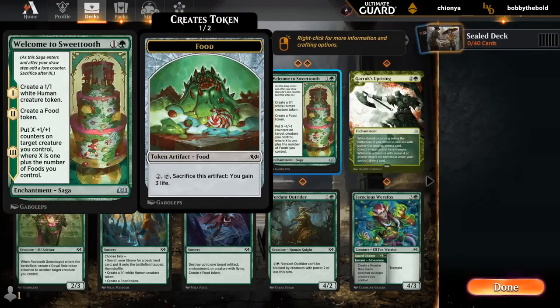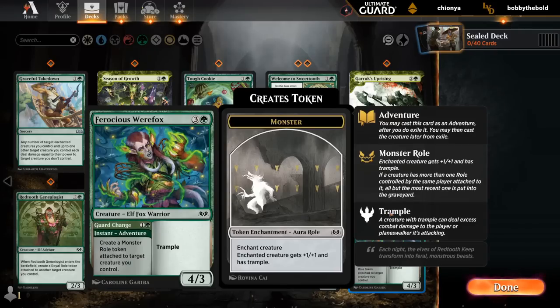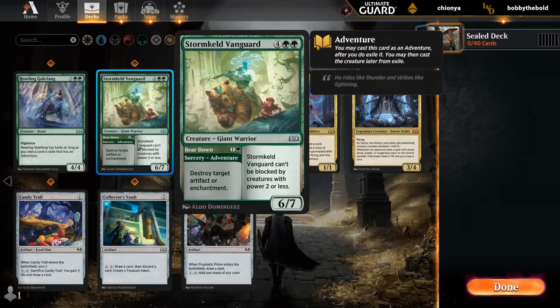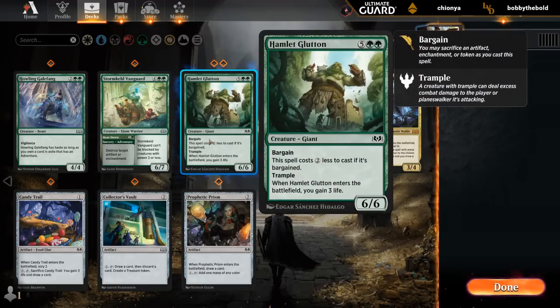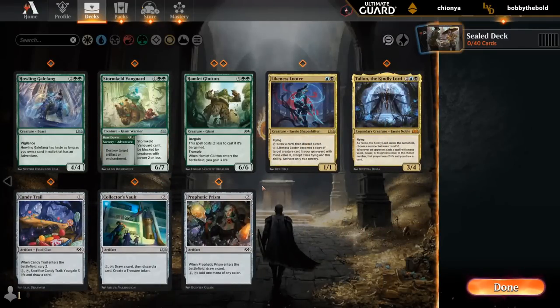Double Welcome to Sweet Tooth for extra food tokens and other counters and tokens. Werefox — all the adventure creatures are usually great, this is no exception. We've got Gale Fang, great alongside those adventure creatures. Vanguard as another curve topper, just can be weak to some of the Cursed Roles if they turn it into a 1/1. And then Double Glutton. So even green has some solid options. This is not going to be easy to build since there's a lot of viable colors, but blue-black seems like the starting point.